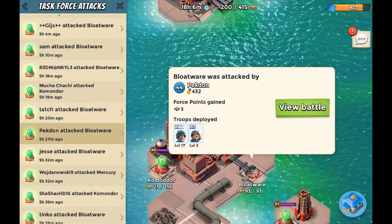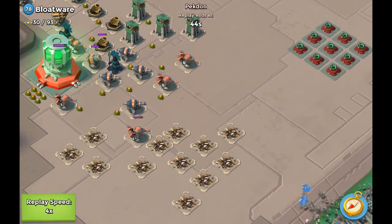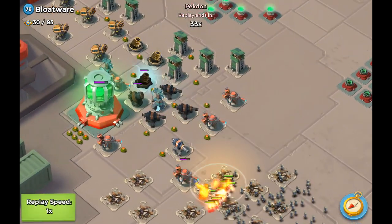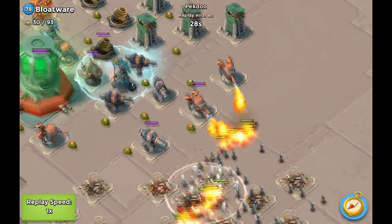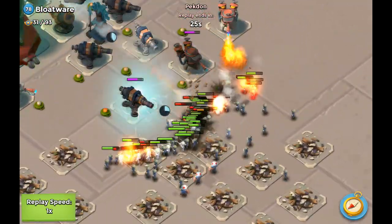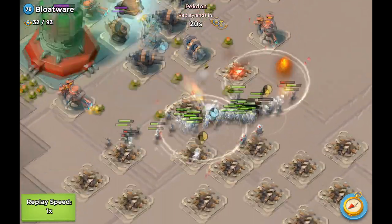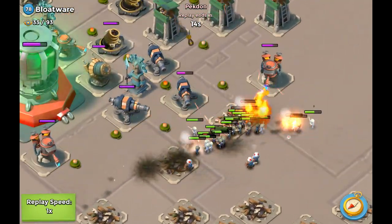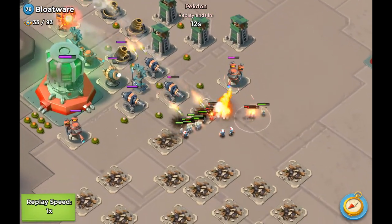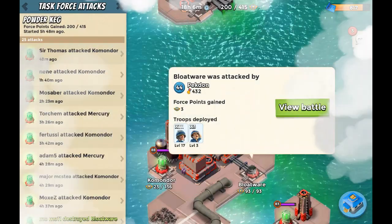We got Pacton over here as well, basically using the same strategy. Rifleman approaching — got to be careful here with the rocket launchers. He's actually shocking them. Look at all those health bars down there, that's actually pretty crazy. Takes out the flamethrower just like that — rocket launchers still got health, and I would have dropped a shock bomb down there in order to prevent the rocket launcher from shooting. That's pretty much all there is to Pacton's attack. I haven't seen Pacton before, so that's pretty cool.